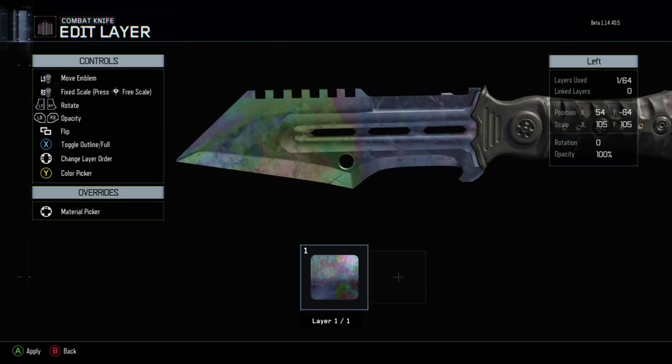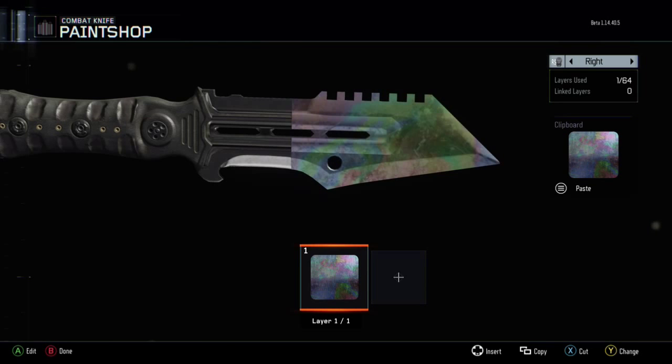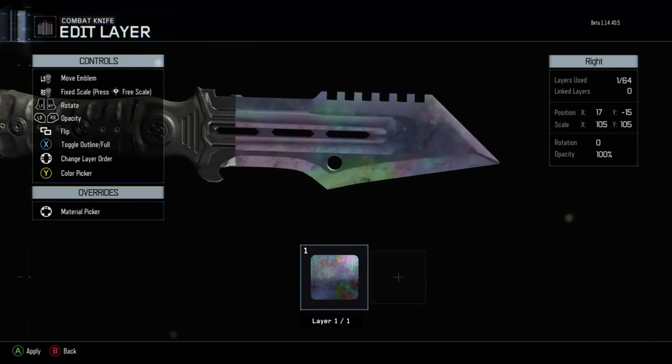And then to get to the other side, obviously you just copy and paste it, which is what I do here, and I expand it again. It's literally the easiest thing you could possibly make. I usually go with the pink on the second side because I think that looks really nice — pink and like the yellow and red.